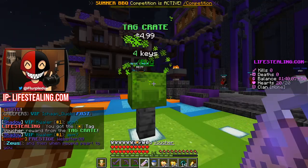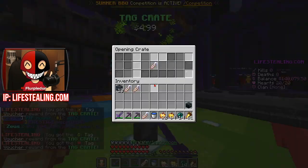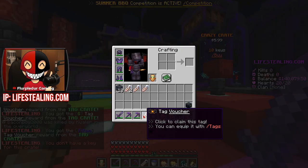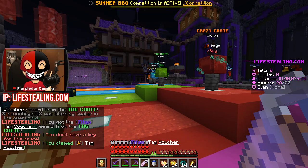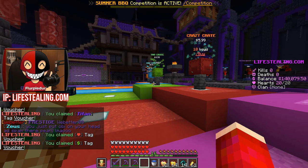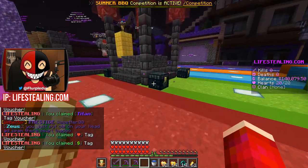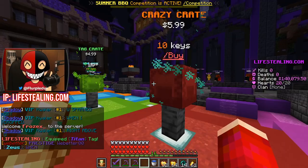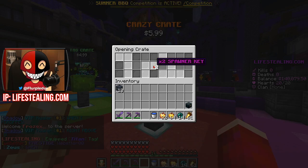Next I'm going to open up the tag crates. I'm going to kind of just skim through these because it's just going to be tags - not an exciting animation. We got a sun tag, that's pretty cool. Titan tag, a heart, and a money sign. Those are actually super cool. And I got an extra one which I could sell or give away or something.